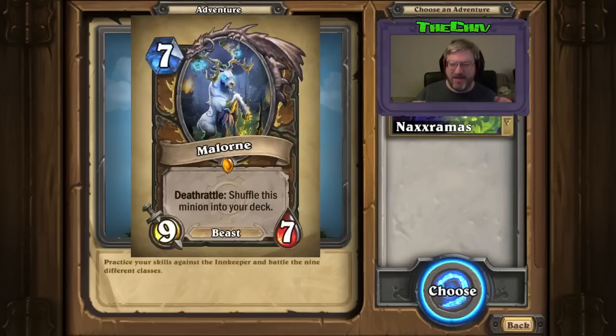Malorne: 7 mana for a 9/7 — that's a huge power right there — and it's a beast. Both Dru the Fang and Dru the Claw are beasts too, so you could go Dru the Claw on 5, go into top mode, play Dru the Fang for a 7/7, and on turn 7 drop Malorne. That's a huge power swing for Druids. Deathrattle: shuffle this minion into your deck. So even if you kill it, it goes back into your deck. You only earned one copy of Big Game Hunter? Sucks to be you. You cannot fatigue Druid because he's always going to get this out.